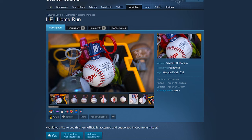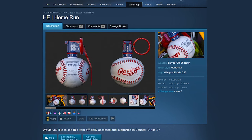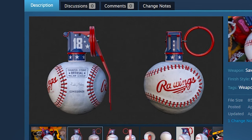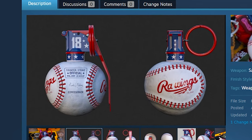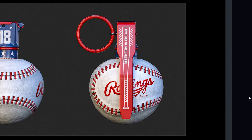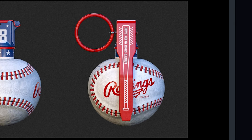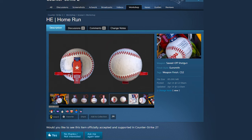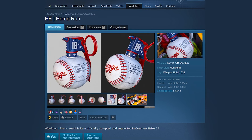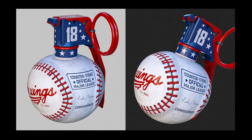We gotta first start off with the Home Run right here. If you're a baseball fan like I am — I don't really follow much sports besides baseball — but this is really cool. You can see it says Counter-Strike Official Major League, and there are little Easter eggs on here. Even on the red flapper, it also says Counter-Strike Major League, which I think is really cool. Other than that, it's just a simple baseball design with the red weaving and the white, but definitely a cool, not too over-the-top idea. I think this would fit in the game pretty decently.